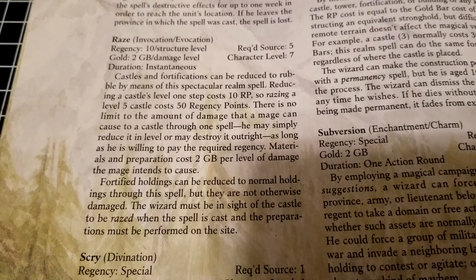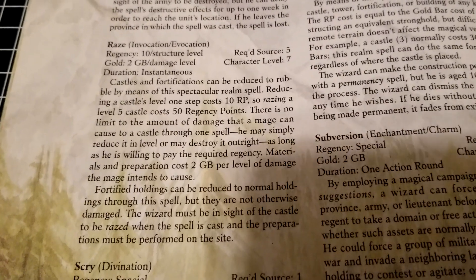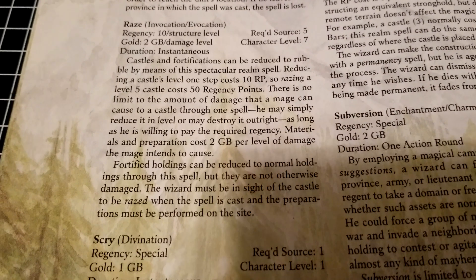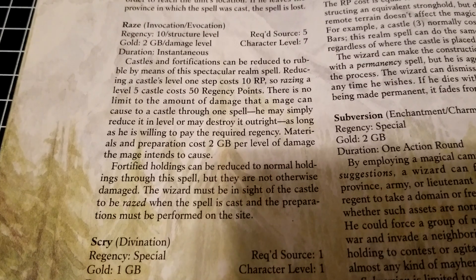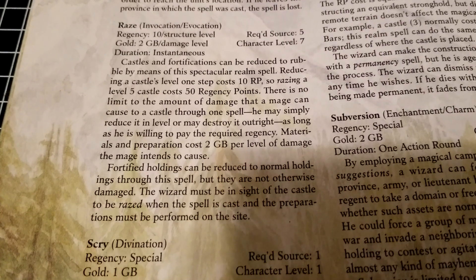Two gold bars per level of damage as well. Using that level 5 example, having access to 10 gold bars to nuke a level 5 castle is also required. Fortified holdings can be reduced to normal holdings through the spell, but they are not otherwise damaged.